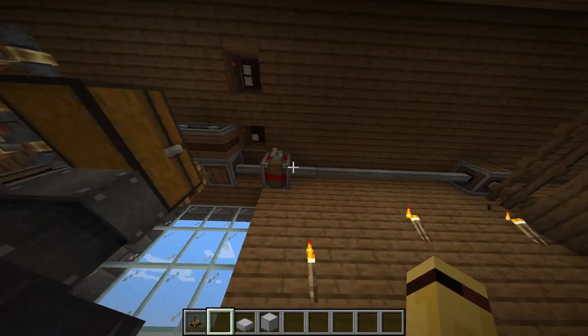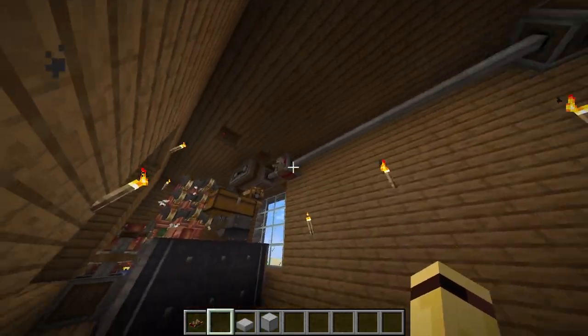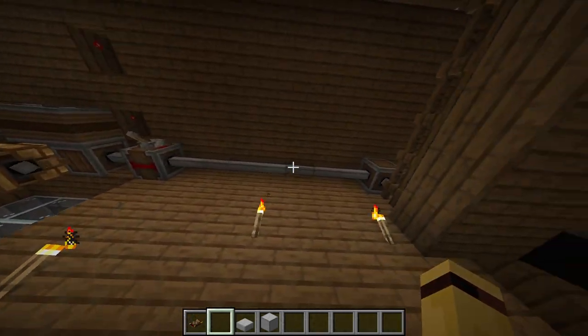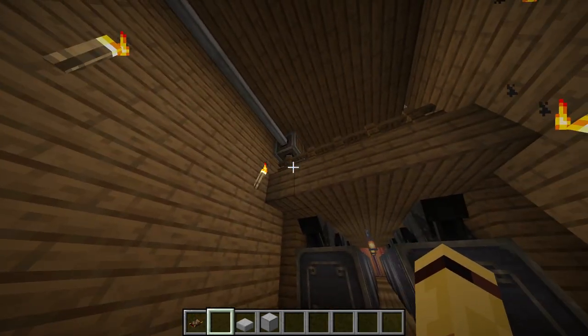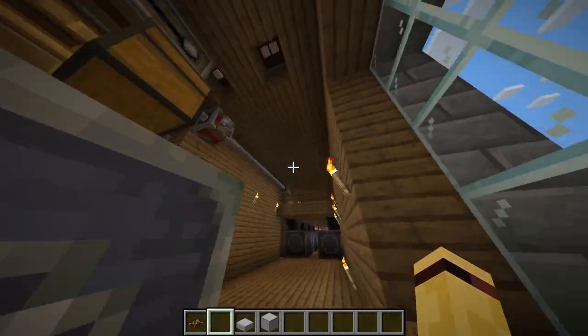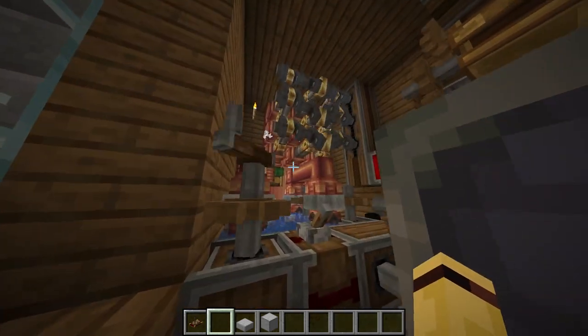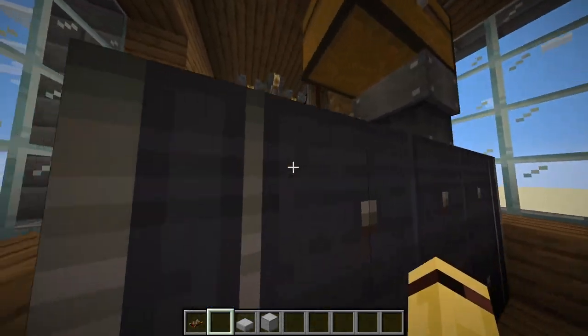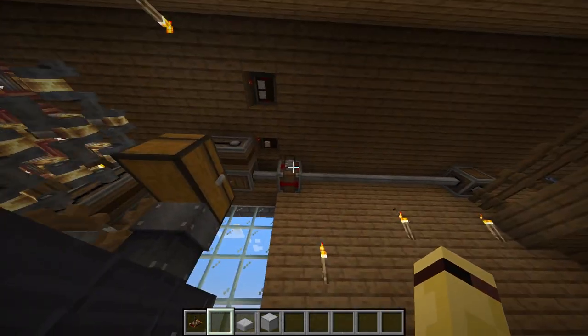This lever controls the power to the rest of the ship — so anything that is not connected to this engine. I mainly did this because if the propellers are on while the engine is starting up, it might overstress itself and might not be able to start. So you just flick this off, power it up, and once it's at full power, then you can turn this back on.